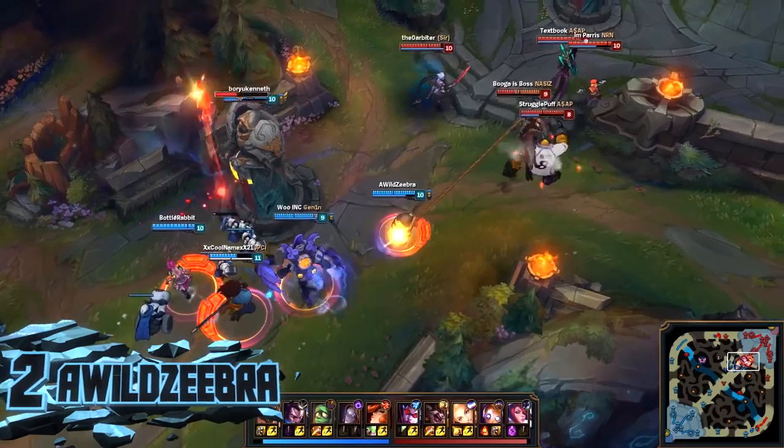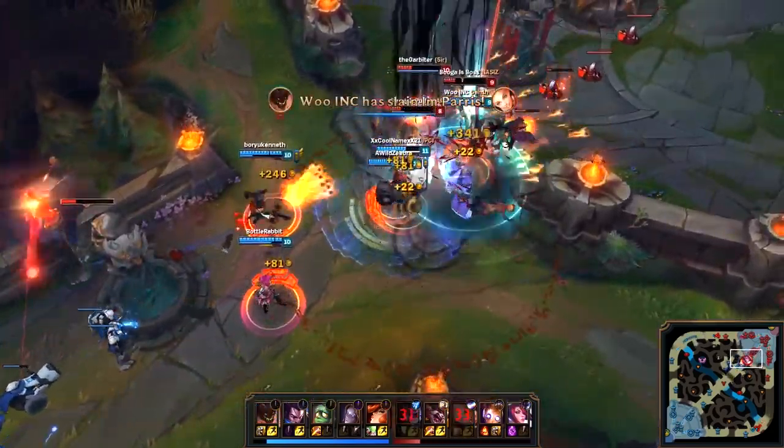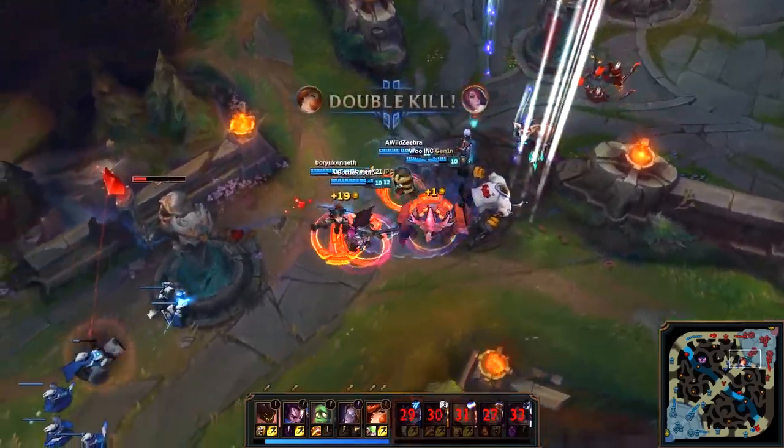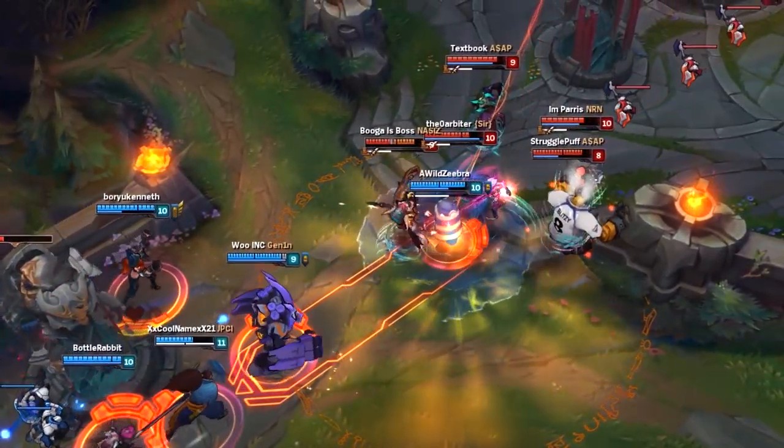Buckle up for one of the best wombo combos your eyes will ever see. A Wild Zebra initiates a beautiful setup with his Curse of the Mummy, snatching all five enemies, which leads to every single ultimate from his teammates landing on every enemy — and they all have to sit there and take it. Four seconds is the amount of time it takes to ace the entirety of the red team.